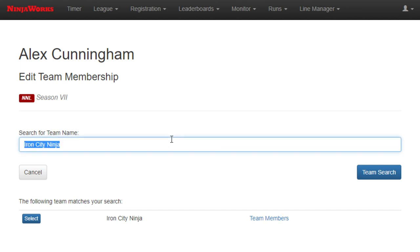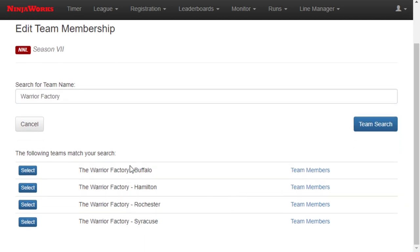If you have multiple facilities in a franchise — for instance, Warrior Factory is multiple — you will see all of the different Warrior Factory teams that you can select from, and the team members that are already on the team by clicking on these options. And of course I can select which one I want to be on over here.